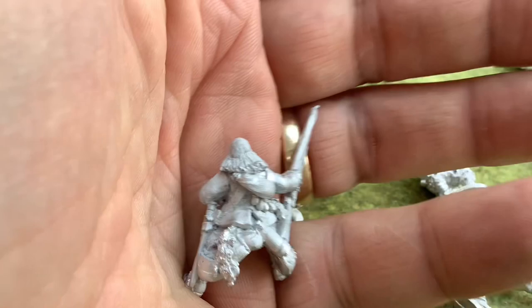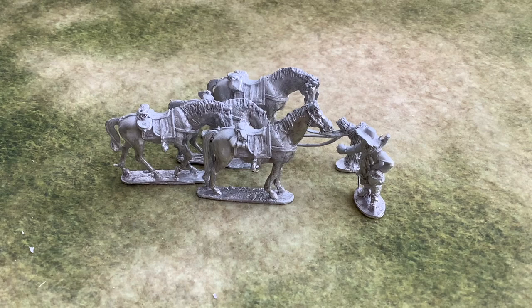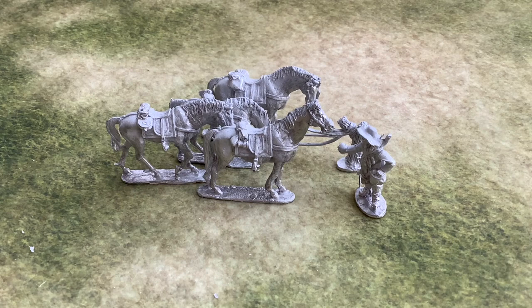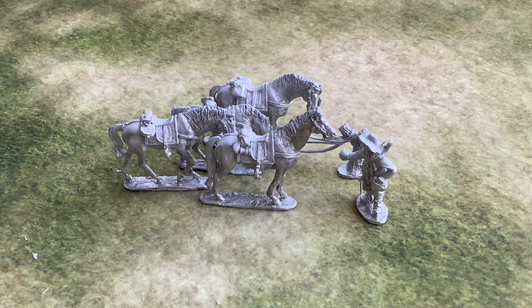Nice detail on them — be interesting to paint up. Nice moustache and beard. This is a little vignette of the dragoon horse holder feeding them an apple. So that'll make a nice little vignette for the table — put down if I dismount the dragoons. Might have to think about getting another pack of these so that I have eight horses in total. Two sets would look much better rather than just one. It's all additional money, I suppose, having paid out for the whole lot already.